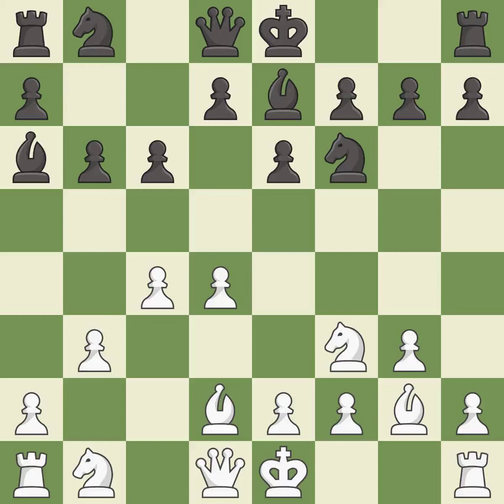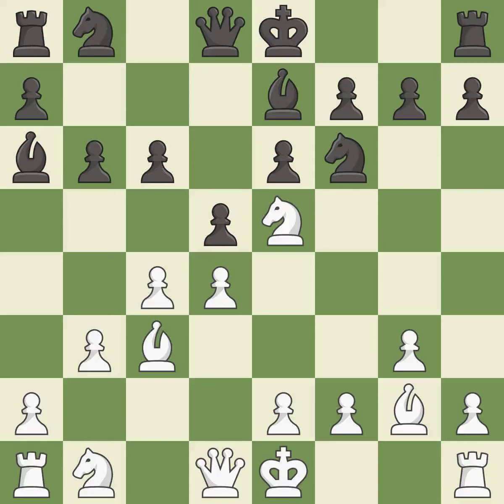c6 controls the d5 and b5 squares and prepares the d5 pawn push. Bc3 moves the bishop to a square that supports the d4 pawn and opens up the d2 square. d5 takes space in the center and attacks the c4 pawn. Ne5 centralizes the knight, defends the c4 pawn, and opens up the light-squared bishop.